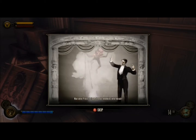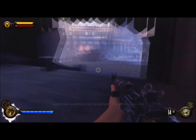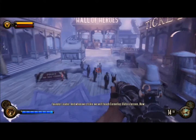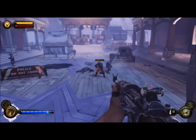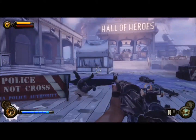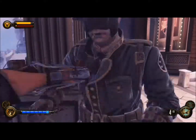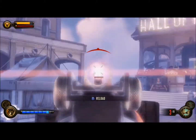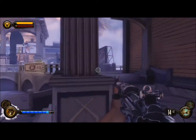Press to launch your enemies into the air — we've now got Bucking Bronco. We will teach Cornelius Slate a lesson. Enemies that are in the air take more damage, so this is a very useful vigor in combat.